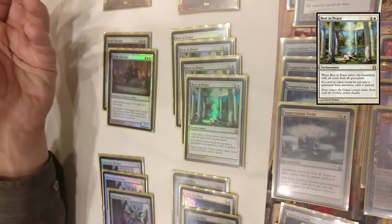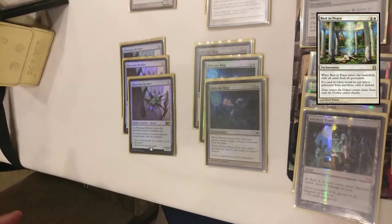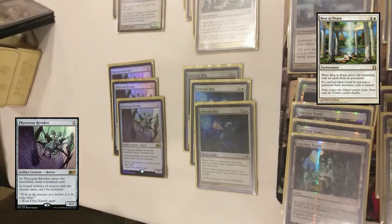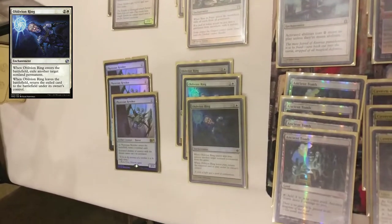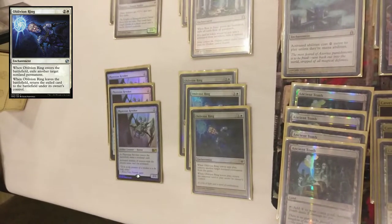Rest in Peace — you don't really need to explain why you want Rest in Peace, it's pretty self-explanatory. Phyrexian Revoker — mostly for Liliana, but lots of funky decks have all these crazy cards and it's a nice silver bullet. Oblivion Ring is a classic catch-all — anything I can't take care of for some reason or another, Oblivion Ring helps out.